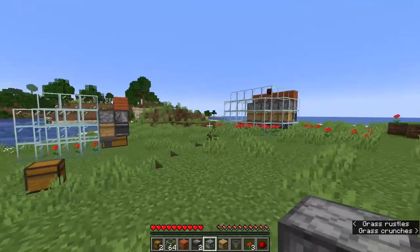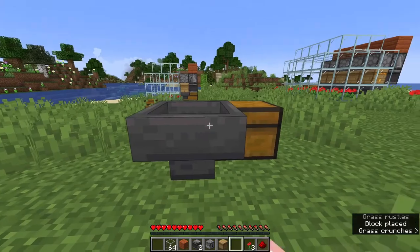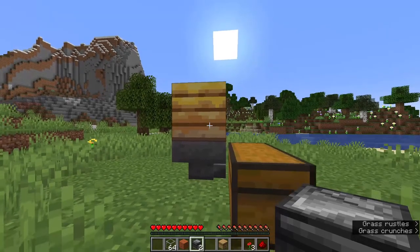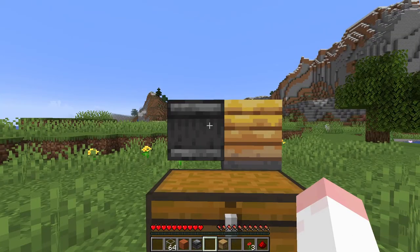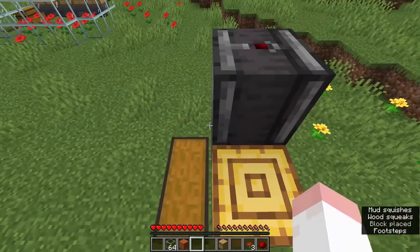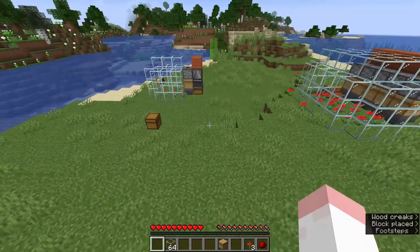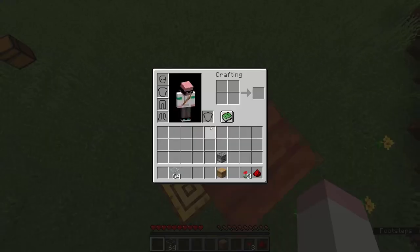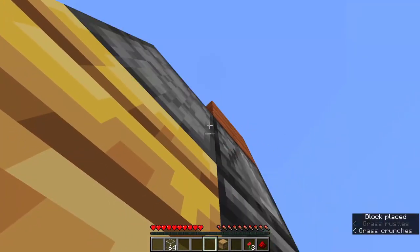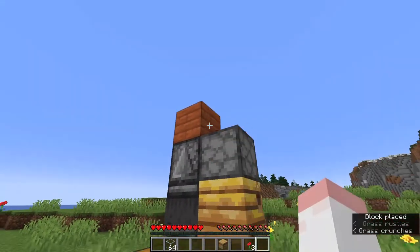For the single cell, start by placing down your double chest, then make a hopper lead into it. On top of the hopper, place your beehive or bee nest. Behind the bee nest, place an observer facing into it. Then go on top, jump and place a second observer facing down so the arrow points up. After that, place a solid building block on top — it cannot be glass, that wouldn't work. Then take your dispenser and place it from the bottom so it faces down into the bee nest.